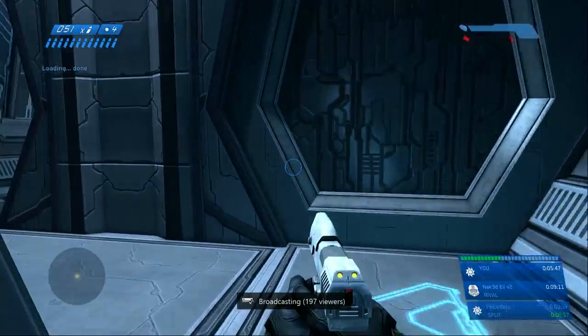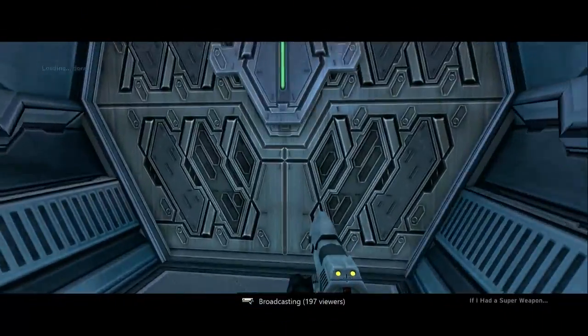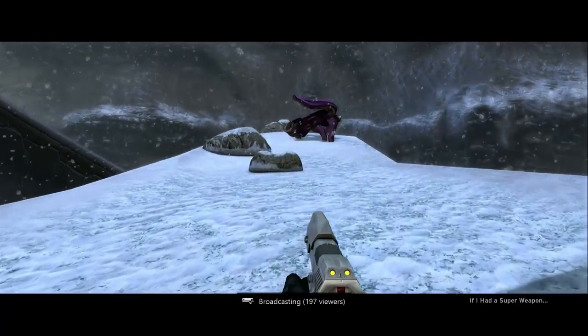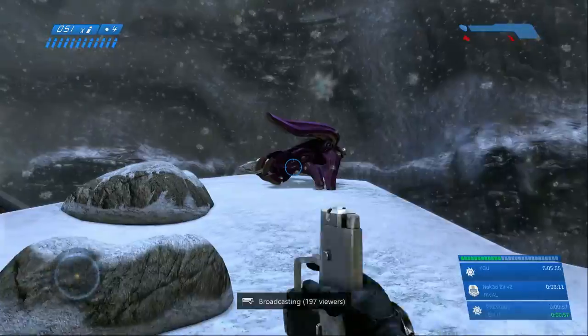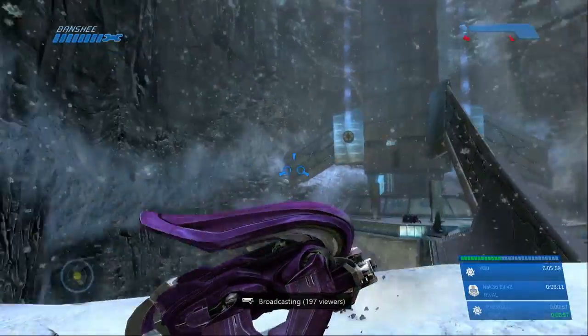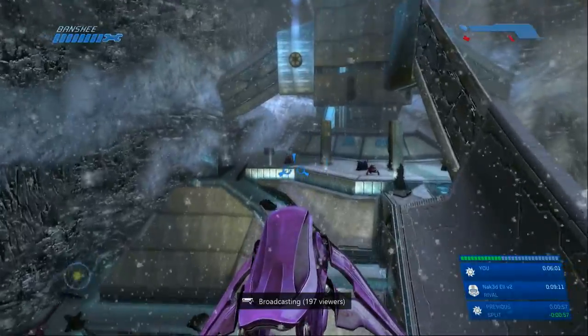By landing on that highest point, when you hold down forward to slow yourself down, that long ledge is what's going to save you. If you drop from too high, you'll die from the fall damage.